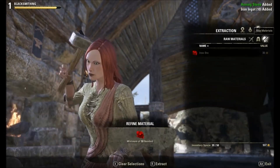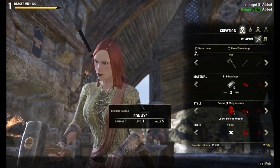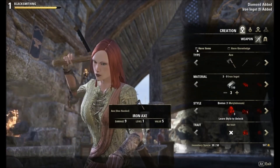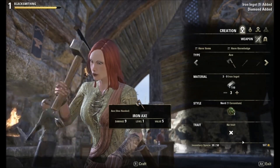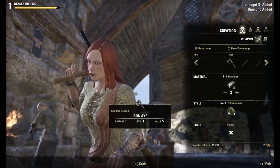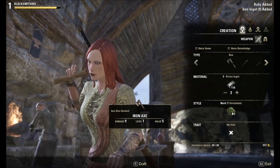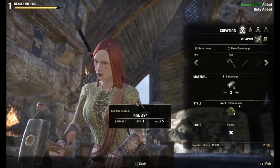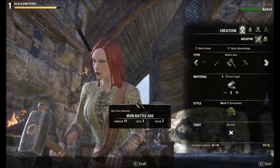That basically covers the Extraction tab. For Creation, click the Creation menu. I would also check off that you only select items you have knowledge of — that way it clears everything up and you know exactly what you can create. These are the Nord items, and Corundum — these are the ingots we just created. These are all the weapons that can be created.